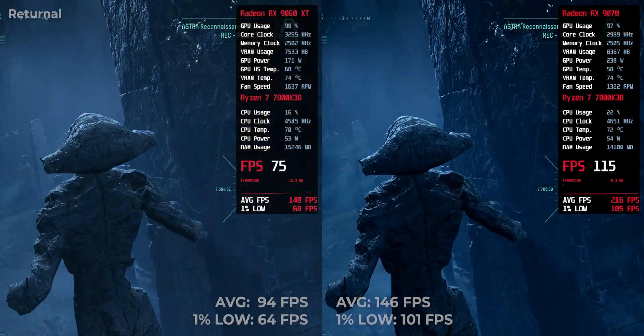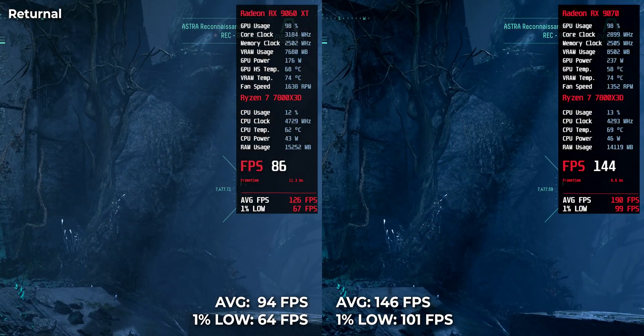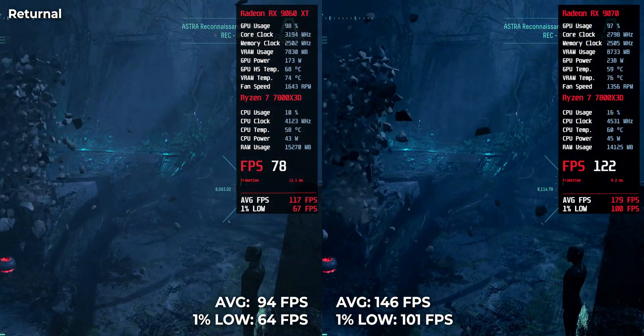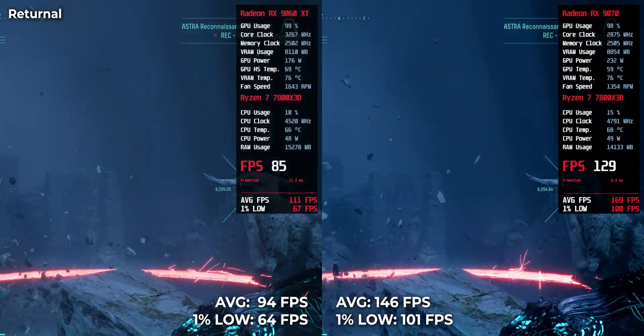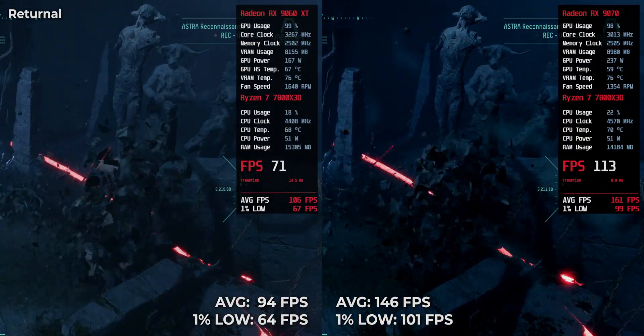Returnal is fast and chaotic and punishes weak GPUs. The RX9070 pulls ahead with 146 FPS compared to the RX9060 XT at 94 FPS. That's a clear 52 FPS difference — not just smoother but meaningfully faster for this kind of gameplay.